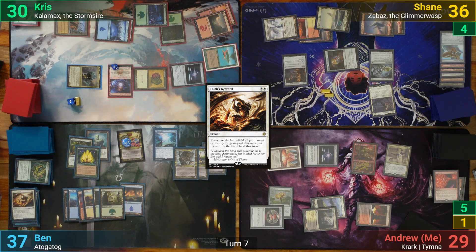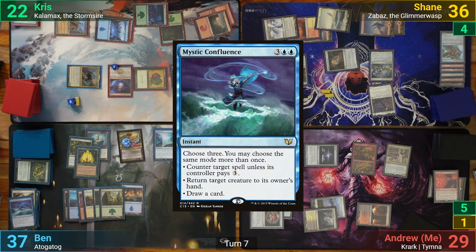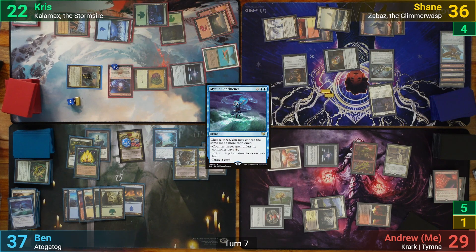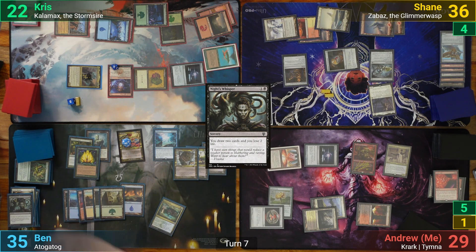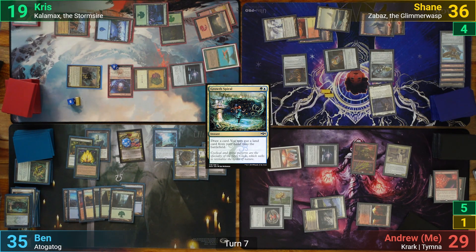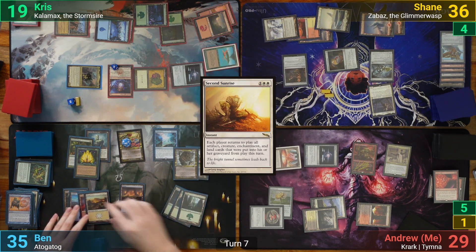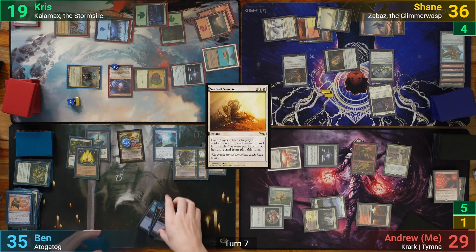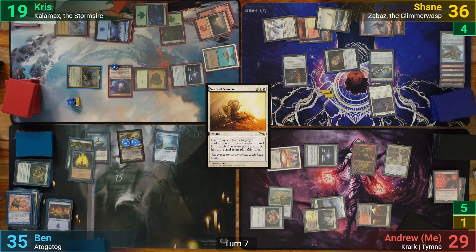Since the Prismatic Omen is back, Valakut sees the lands as Mountains, and Ben blasts Chris for 18 damage with the triggers. Ben then casts a Mystic Confluence and picks the mode to draw a card three times. He then casts Night's Whisper, losing two and drawing two more. Ben casts a Growth Spiral to draw another card, plays a land from hand, and a Forest hits the field dealing three more to Chris with Valakut's trigger. Ben then casts Mystical Teachings again and goes to find Second Sunrise. He floats mana from his lands, sacrifices them to pump up the Thaumatog again, and sacrifices the Atogs to Atogatog before casting Second Sunrise.